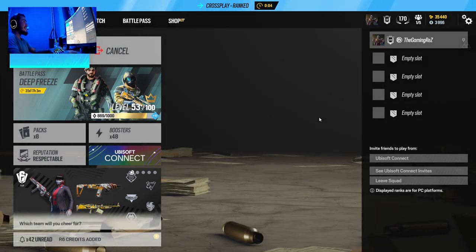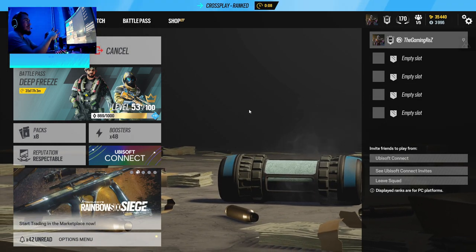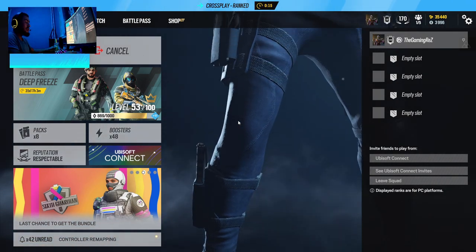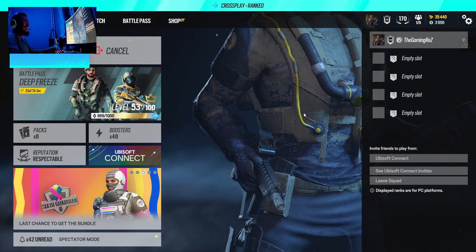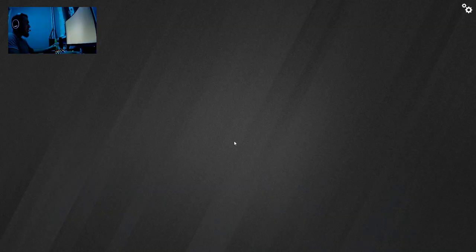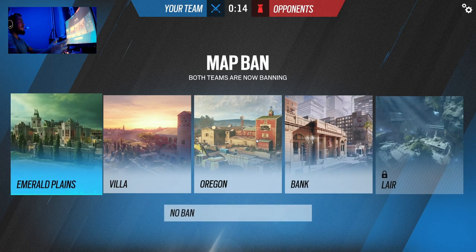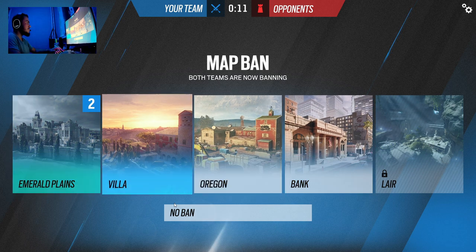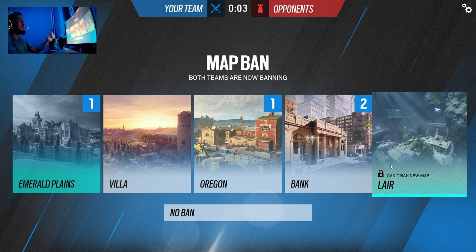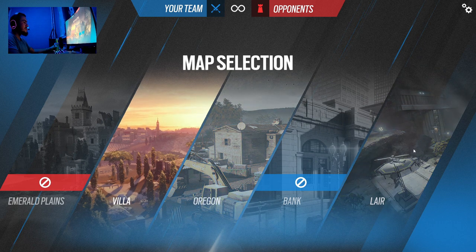Let's get ranked. As you can see I'm Silver 4, so that's not special. I do plan on getting at least Platinum because back in Year 1 to Year 4 I was Platinum on PS4. Console and PC is not the same thing, it's really far apart. If you're playing with a controller it's different. We do want to ban — Emerald's bank is okay, Oregon is okay, Villa is okay. I do not want to play Layer — that's the worst, I've played it like two times. Come on, not Layer. Oh my god, it's going to be Layer. I hate it so much.